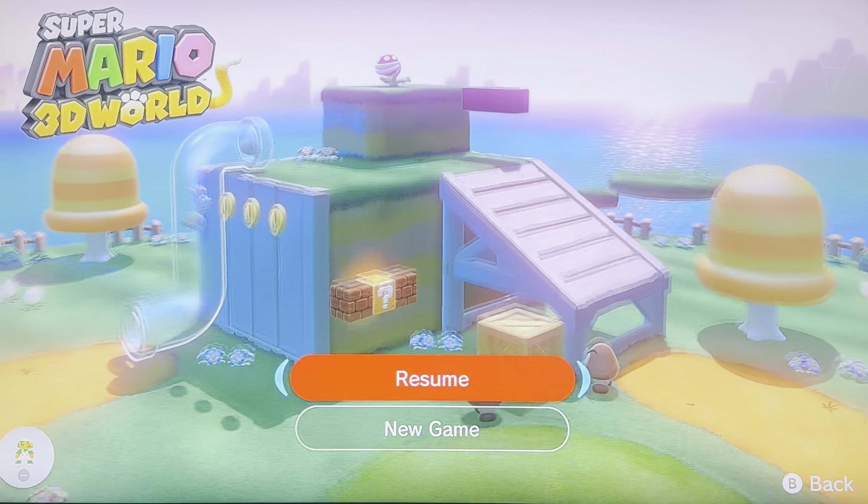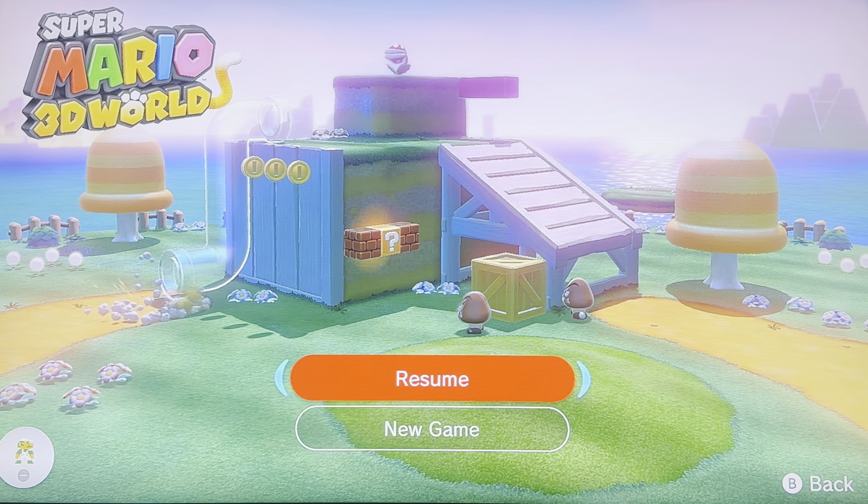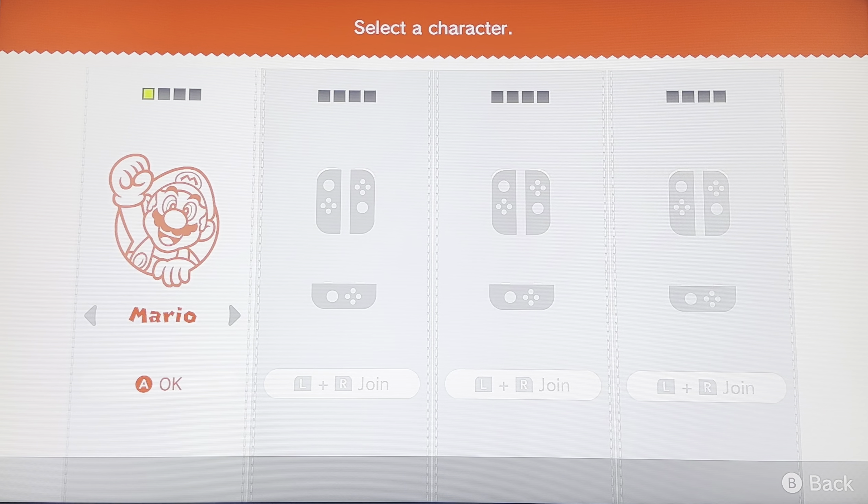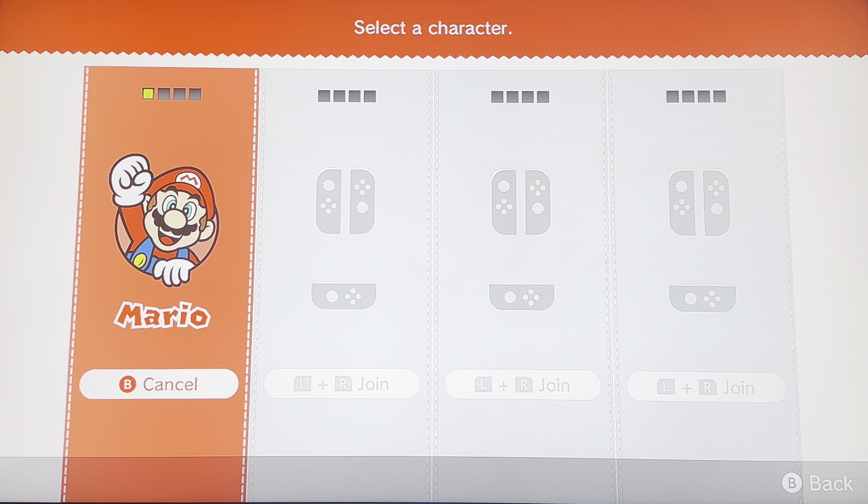What's up guys, Switchdog here and welcome back to the video! Today we are playing some more Super Mario 3D World. As you know, last time we beat World Toad — or what I called it — but it's actually World Mushroom. Today I believe the next world is World Flower. We're going to try our best to complete it all in one video; if not, we'll do a part video like we usually do. As always, if you enjoy this video, please give it a thumbs up, hit the subscribe button — it's free — and don't forget to turn on the notification bell so you never miss a single video.